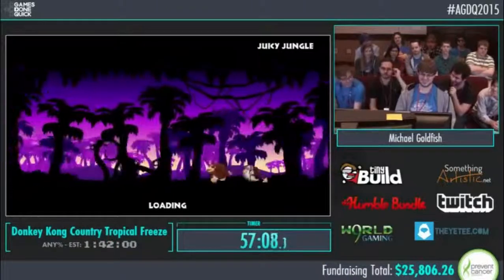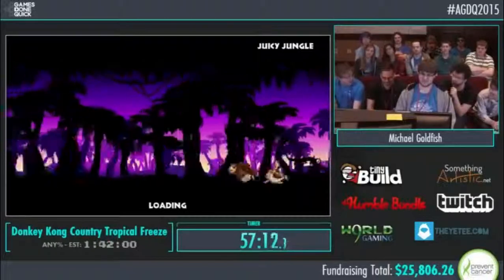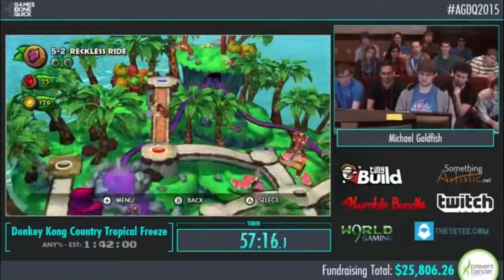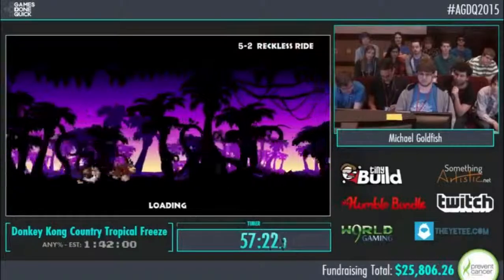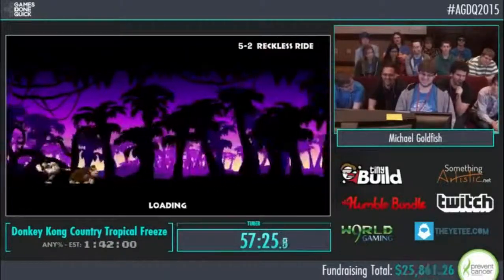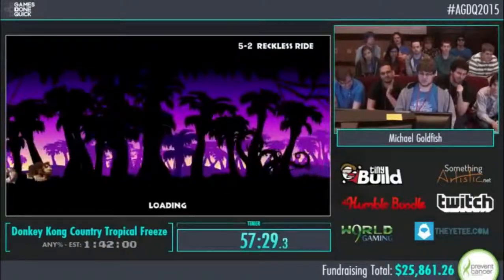It's very easy to death cycle in that level where you continually die, especially if you lose Cranky in that very end section. 5-2 is another rocket barrel level — can't really save any time except for the very end. With that, I'll hand it over to Butters BB for some donations and plugging throughout this.